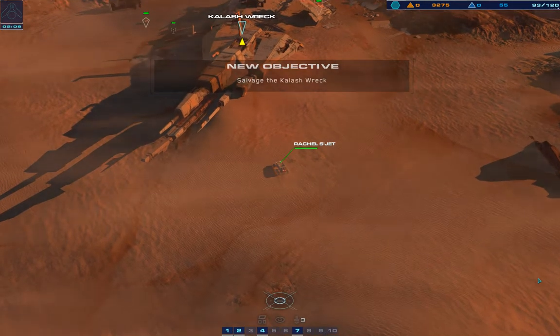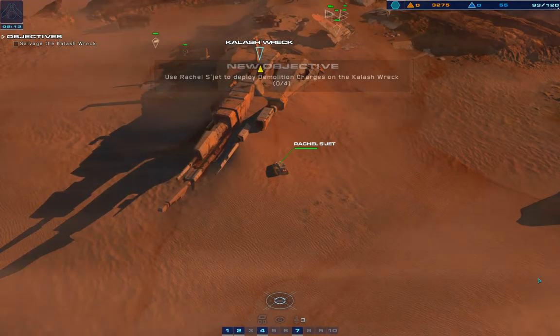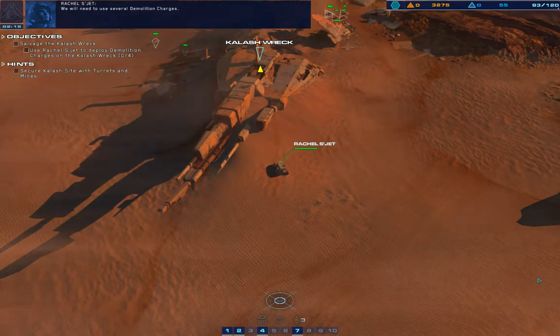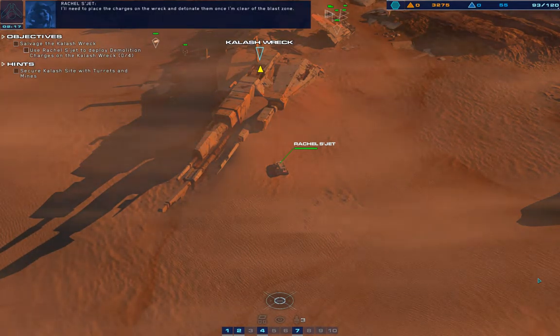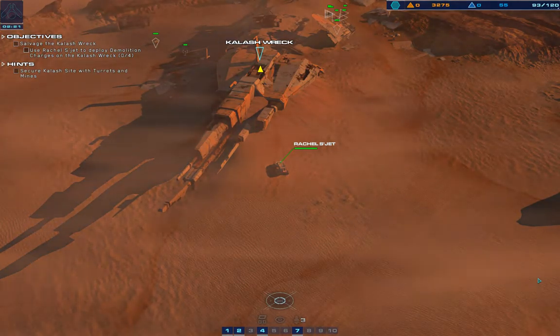Approaching the wreck now. Copy that, Rachel — proceed with ship breaking operations. We will need to use several demolition charges. I'll need to place the charges on the wreck and detonate them once I'm clear of the blast zone. Understood.